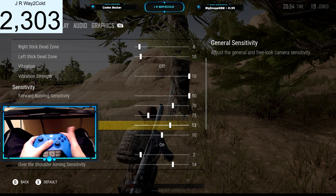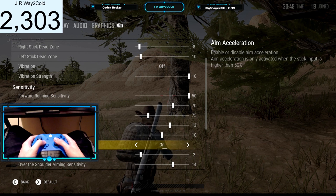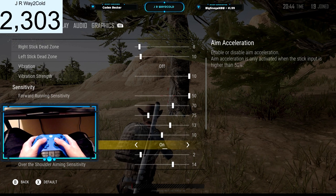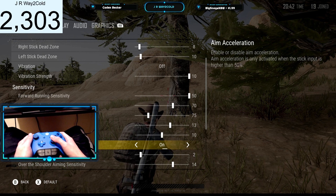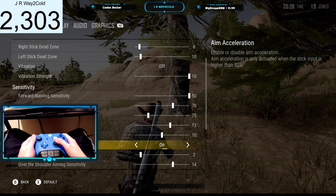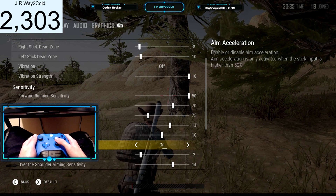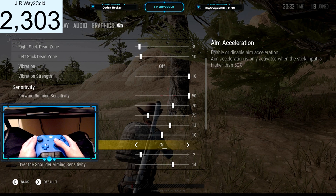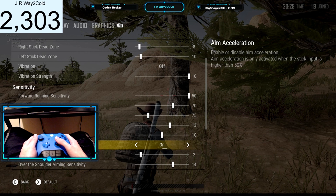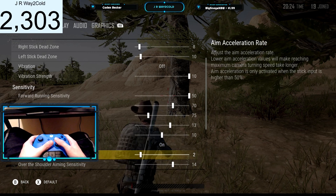General sensitivity I have at 13. Vehicle is at 10. Aim acceleration I have on but at two. I used to play with my aim acceleration all the way up to 10, and honestly that's not a good idea for me. I would not recommend having aim acceleration up high. If you're going to have it on, I would recommend around two or three. I use aim acceleration just to shoot at moving cars, but if you place it at higher intervals it's really going to throw off your muscle memory and mess up your aim. I wouldn't recommend having it any higher than three.